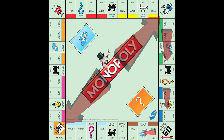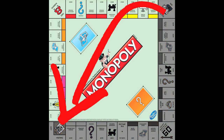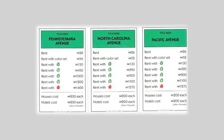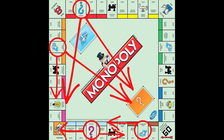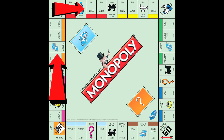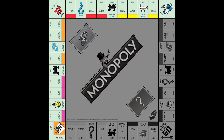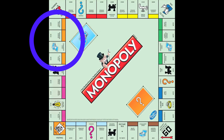The properties immediately following Go to Jail are at a disadvantage, because anyone who lands on Go to Jail isn't going to land on those properties that time around the board. For example, the green color group is my least favorite because it's immediately after Go to Jail, it's expensive to build on, there are no chance cards that send players there, and any chance or community chest cards that send opponents to jail or to Go totally screw green over.